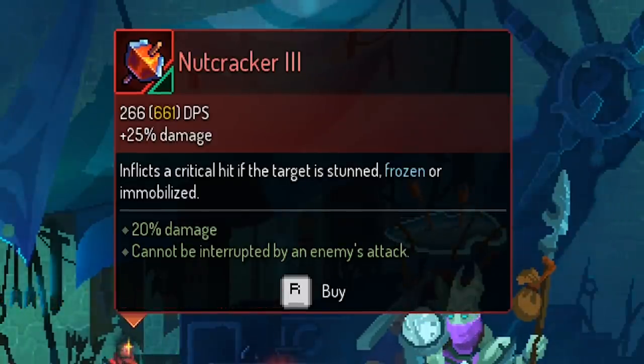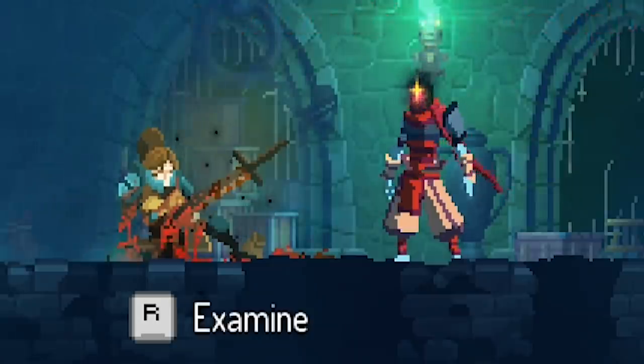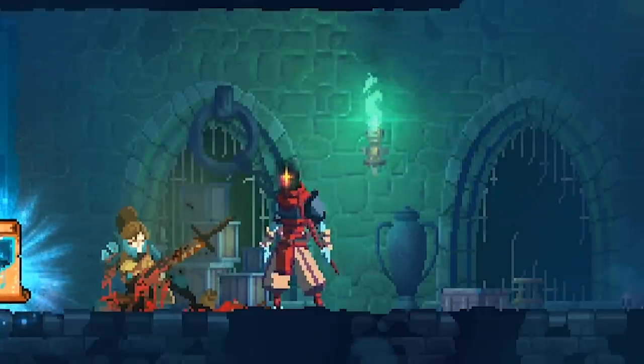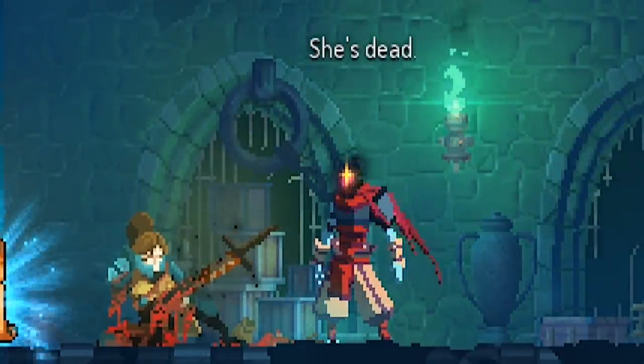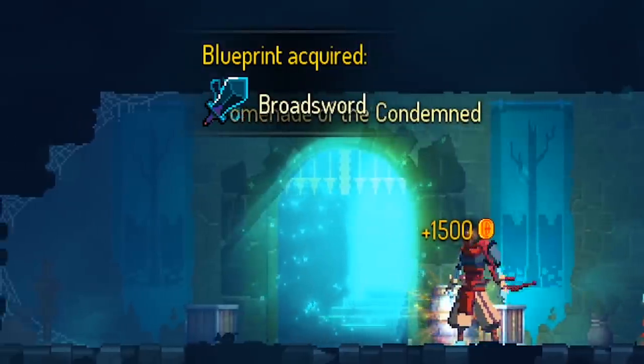I'm kind of liking this one just for the most damage — 661 inflicts a critical hit if the target is frozen. Conveniently for me, I can freeze things. Apparently I can kick stuff out of her. I have the sword too. Hit her again — she's dead. We got a broadsword, that's a blueprint, and some money.